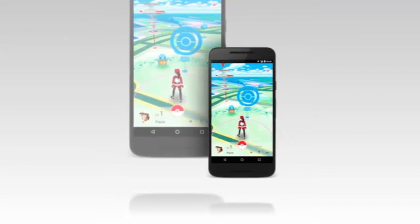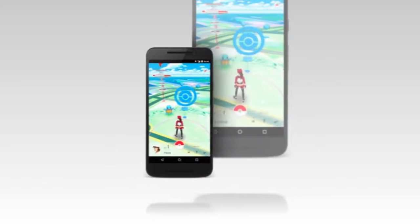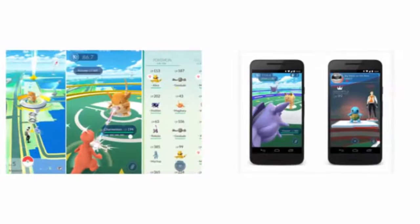How To Play Pokemon Go: How Do I Catch Pokemon? Catching Pokemon works mostly like you'd expect — you simply walk around with the app open on your phone, which will buzz when Pokemon are nearby. Tap on the Pokemon on the map and you'll switch to the catching interface.